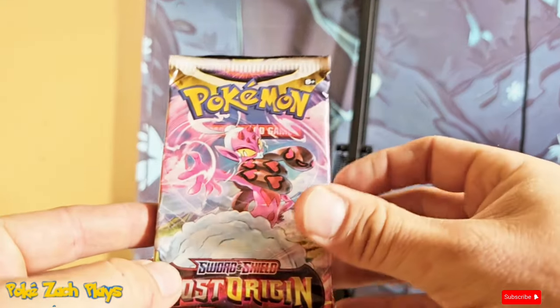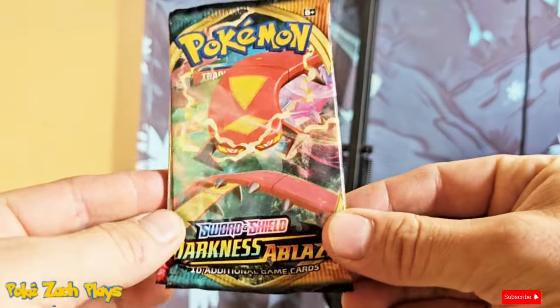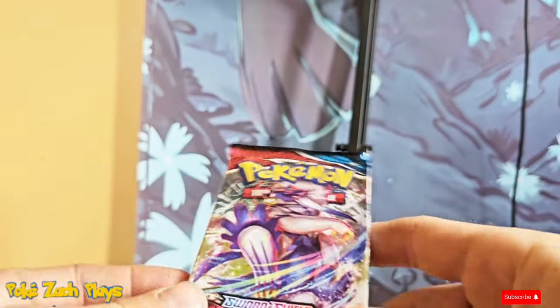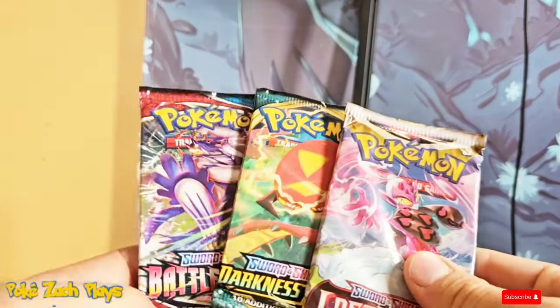So we've got Lost Origin. We've got Darkness Ablaze. I mean technically these are older packs now. And then we've got Battle Styles. So no Sun and Moon unfortunately, but we did get some older Sword and Shield sets.